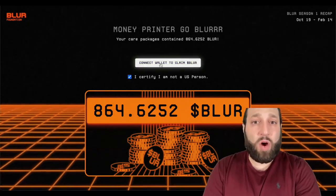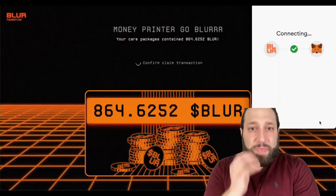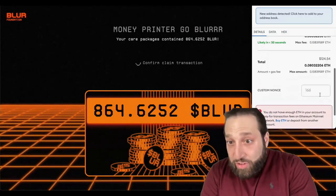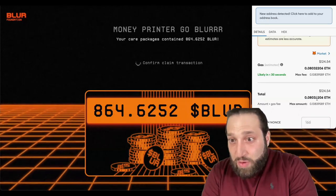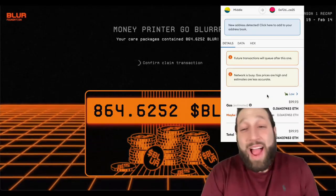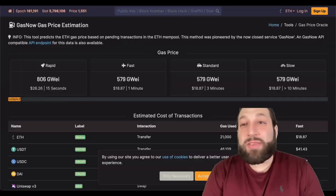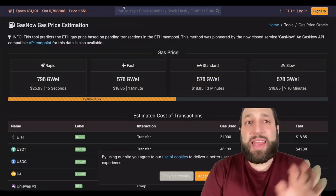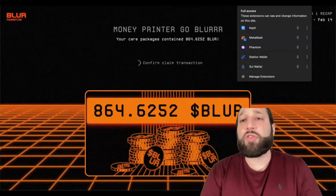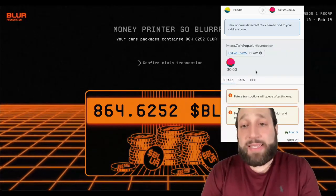Confirm transaction — but I don't have enough ETH for gas. Gas is extremely high right now: $99 to claim, and we're seeing gas over 600 Gwei right now. So I think I'm going to wait. But I'm going to show you this right now.